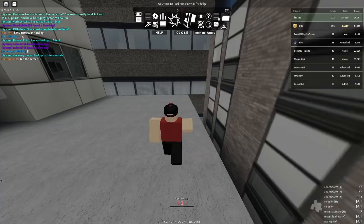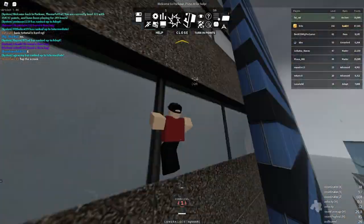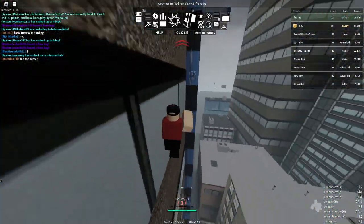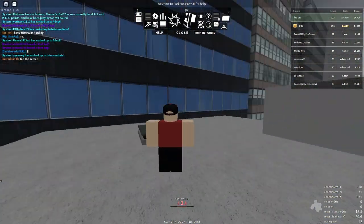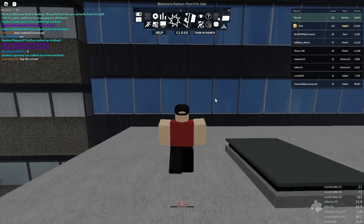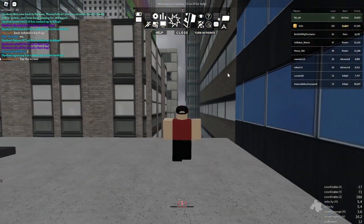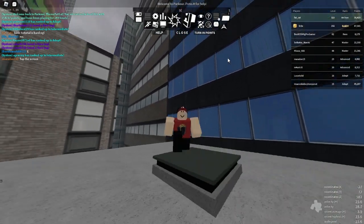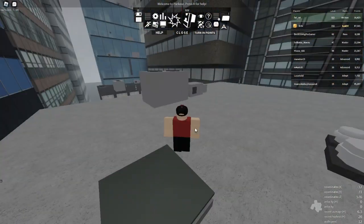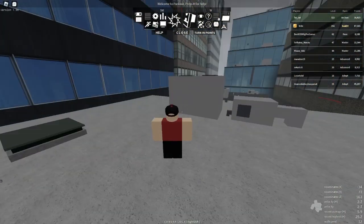For the next part you can't really jump here because it's very difficult to get past, so instead you want to go over here, do this, and then land right here. For the next part you jump onto this wall, run, jump, then do the backwards wall run, and land right over here.